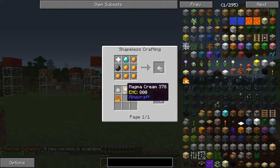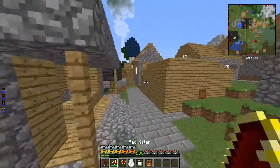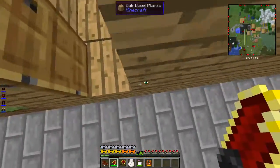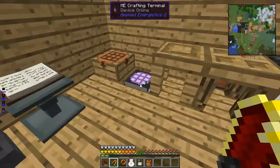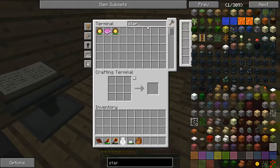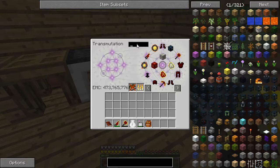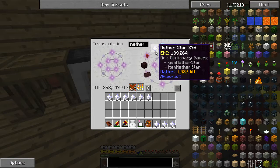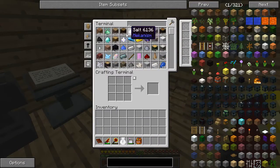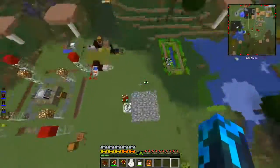We could go kill a wither, even though we don't have wither skeleton heads. Wither skeleton - nether star. I do have loads of them, you know. Not like I was bragging or something - they're cheap.